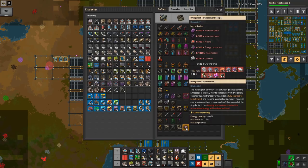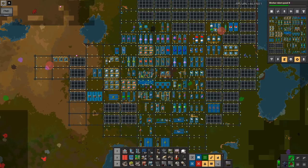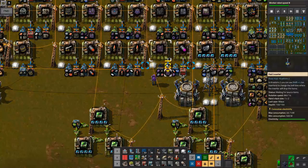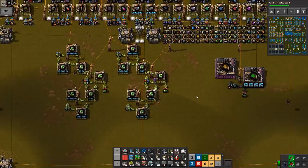It says max input, max output, so it must be like an accumulator — stores electricity. So if it starts dissipating, that means we could build a few more of these. But that's not going to be enough for us right now.